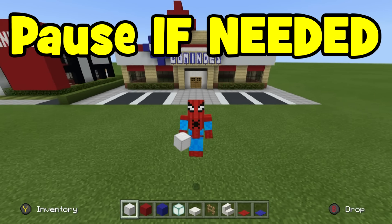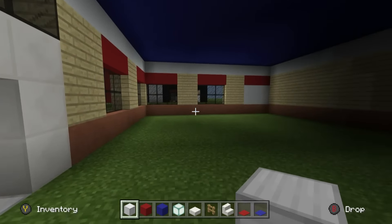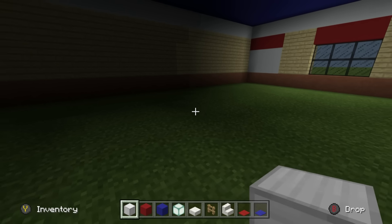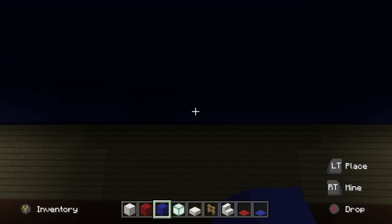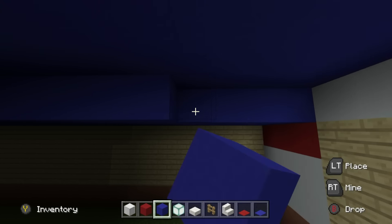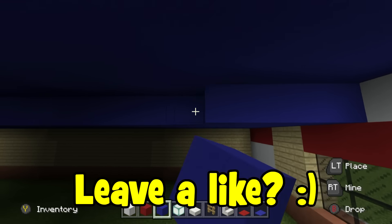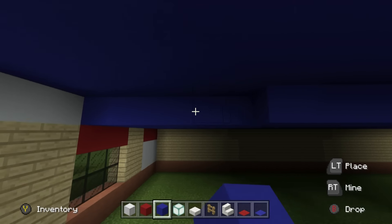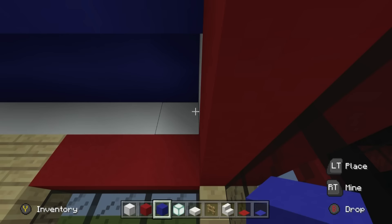The first things we need to do inside are the ceiling and the floor. We'll do the ceiling first. I'm going to begin by adding an additional layer of blue concrete underneath the roof - I want only about three blocks of height inside the restaurant. Also, we're installing sea lanterns in the ceiling, and if we only have one row for the ceiling including the roof, you'll get weird sea lanterns popping up on top, which is no good.